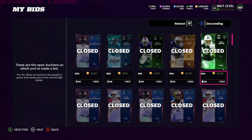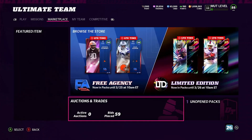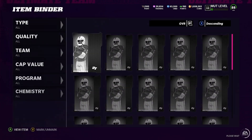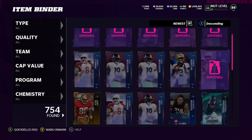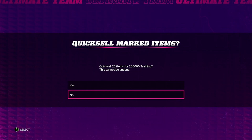You guys can see I'm pretty much getting 92 overalls — which quick sell for 10,000 training — and I'm picking them up at 28,000, 29,000, 30,000 coins. That's easily 3 coins per training. Now training is already at 3.5 to 3.6 coins per right now. We sniped a bunch of them — all 92s. So we picked up 250,000 worth of training. Let's do some quick math: 25 items times 29,000 — that's about the average — equals 725,000 coins spent on 250,000 training. That's literally under 2 coins per.